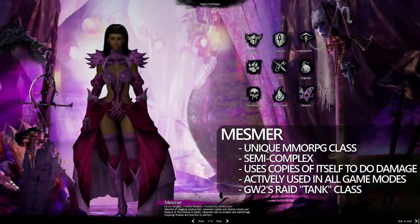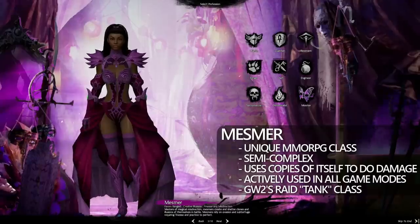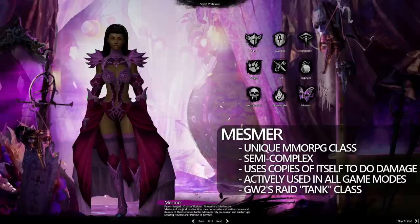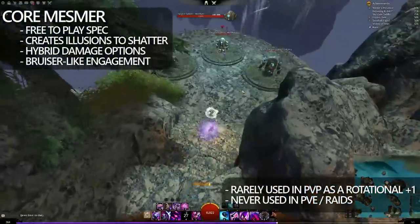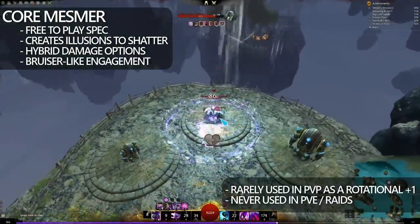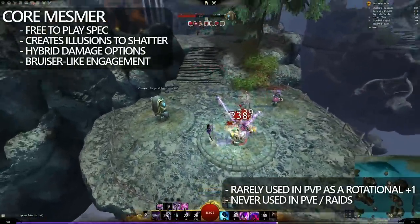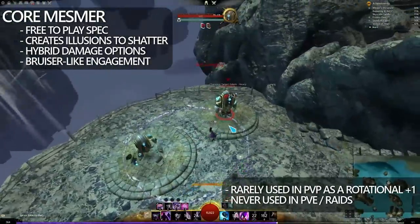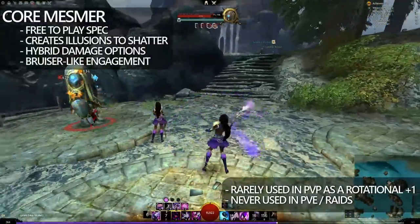And finally, we have Mesmer. Mesmer is the brainchild of ArenaNet and for that reason it's actually rather complex and overpowered. Long story short, the Mesmer creates copies of itself and then shatters those copies over its opponents. It's also the main raid tank in the game. You're not going to see much difference between Core Mesmer, Chronomancer, and Mirage — all of them are based on the premise that you will create copies of yourself and shatter them to some benefit. Core Mesmer displays the very basic level of that mechanic, and of course the trait lines will interact slightly differently with those shatters compared to Chronomancer and Mirage.